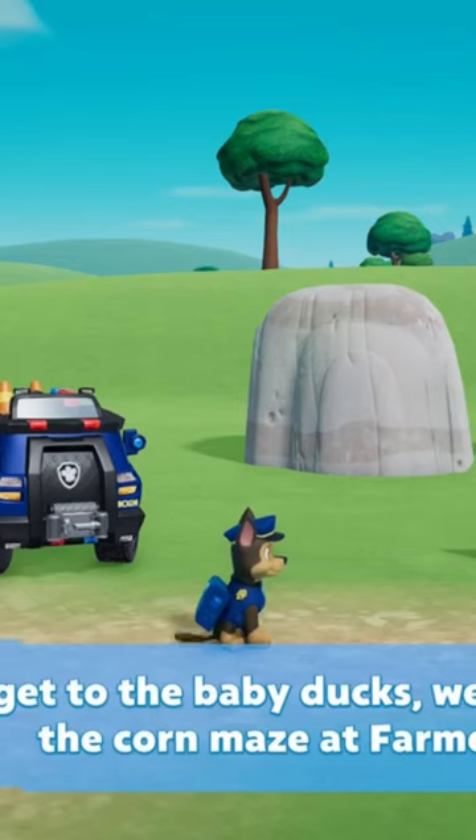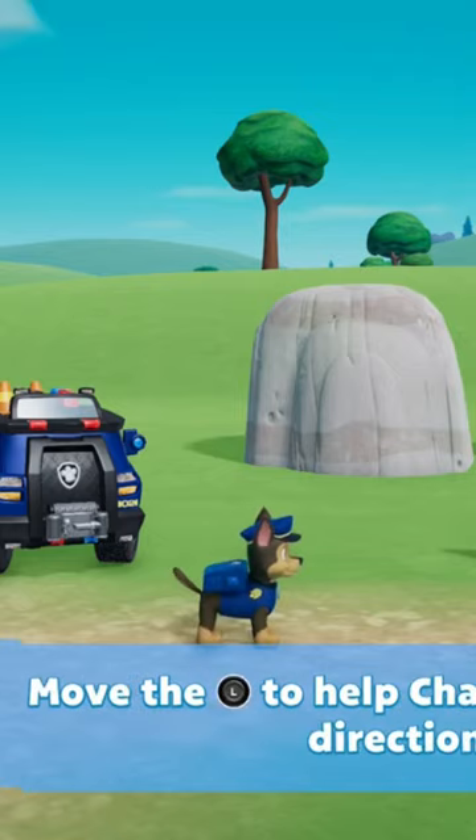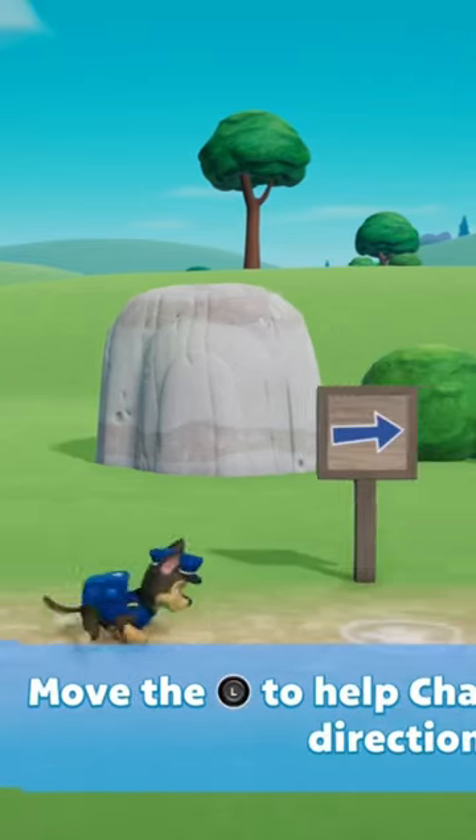To get to the baby ducks, we need to go through the corn maze at Farmer Yumi's farm. Follow the path to reach the maze. Move the left stick to help Chase move in that direction.